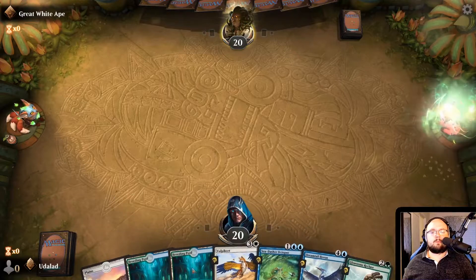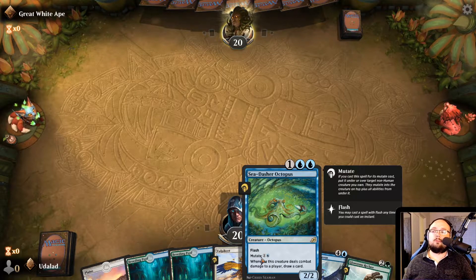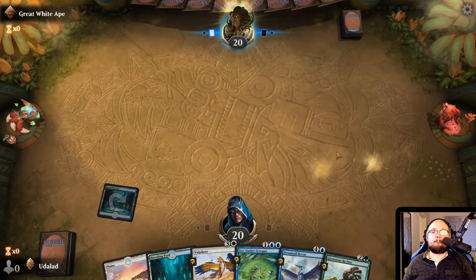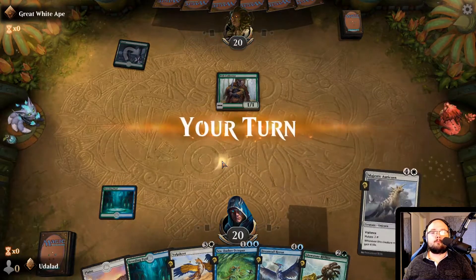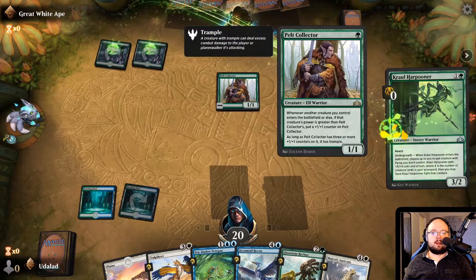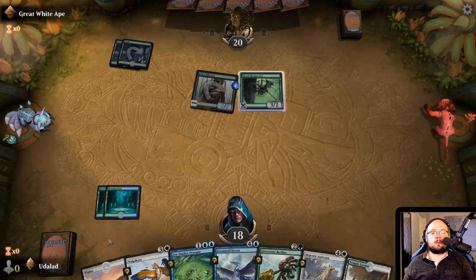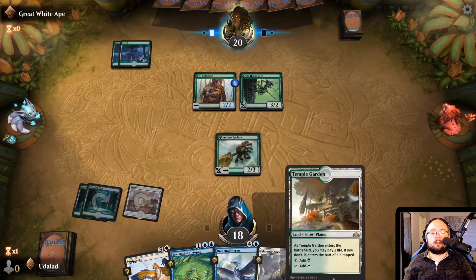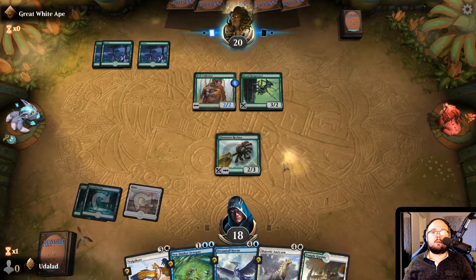Another Banishing Light might have helped — that is literally I think the only thing that could have helped. But even if we did, he would still punch through our creatures and we'd need to get something to buff. The chances of that aren't that high. Let's keep this hand — this feels okay. We do have the Sea Dasher Octopus as card draw in case we need it. Let's play this tapped, then play this tapped as well, then play the Glowstone Recluse as a creature.